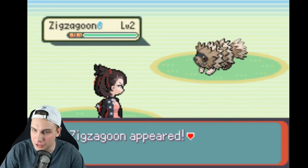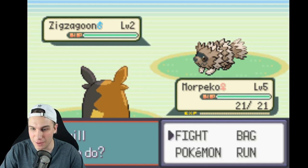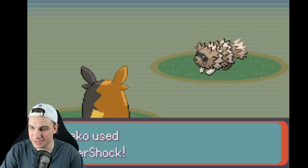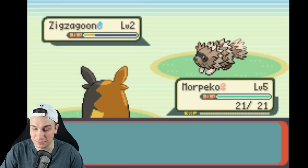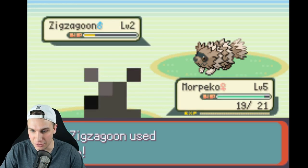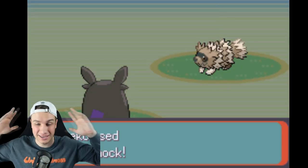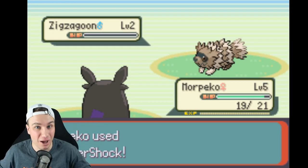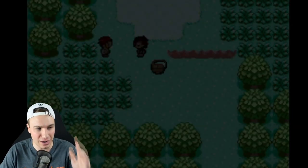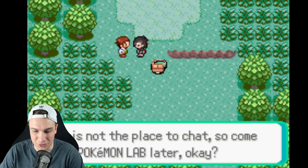Alright, this is our first battle against a Zigzagoon. The Marnie sprite is looking legit, and the Morpeko sprite just looks like it fits in the game perfectly. Thundershock it is — let's see how much damage it does. Morpeko almost one-shots this Zigzagoon. We're getting into Hangry Mode now! This rom hack is so in depth — I should play more rom hacks honestly. Leave a comment down below what you think of this rom hack so far and if there are any others this amazing.